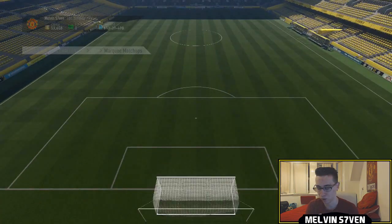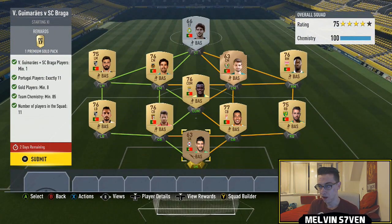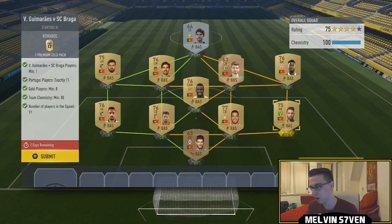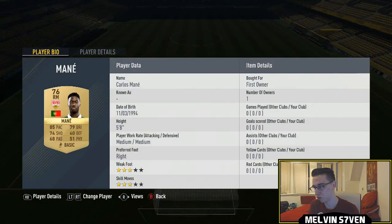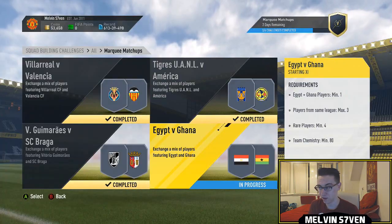The next one is Guimaraes versus Braga. Again, just one of those players is needed and the rest is Portuguese — you don't have to go Liga NOS. I just have because there are a lot of Portuguese players in my club from Liga NOS, but you can see I've got a Championship player and a Bundesliga 2 player who are Portuguese. You also only need eight golds, so try to get three bronzes in there to get the price down as cheap as possible. Very easy one again.